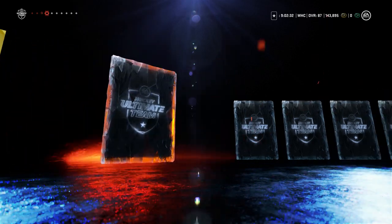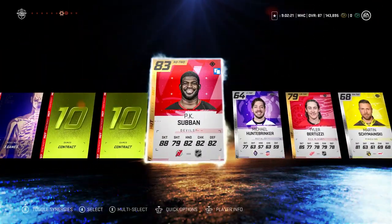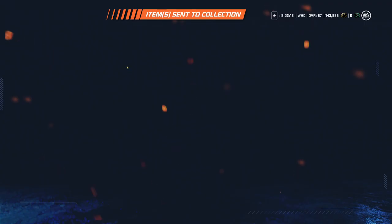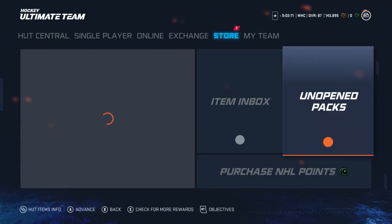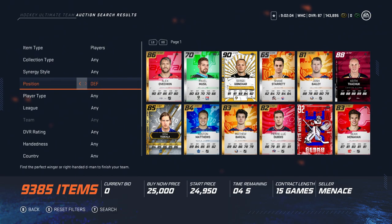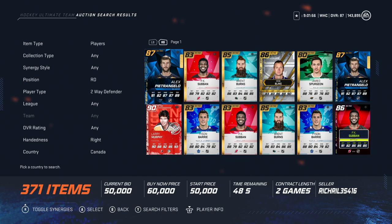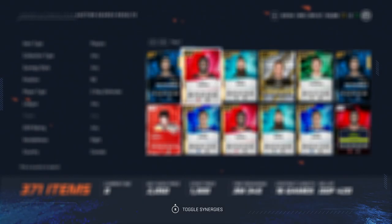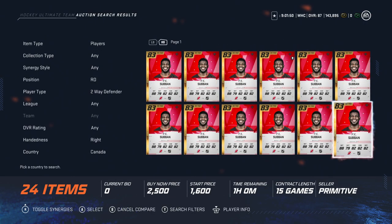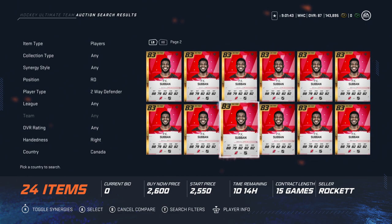Here's the premium pack — maybe we'll get something out of this. I get PK Subban, that's not too bad. PK Subban could be a hell of a lot worse. Just out of curiosity, I thought maybe two to three K for PK, but perhaps my judgment of the market is off. Compare price: 1200 — yeah, wow, 1200. Crazy.